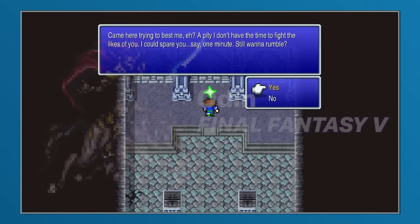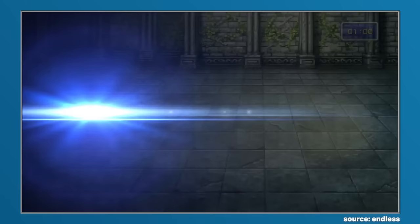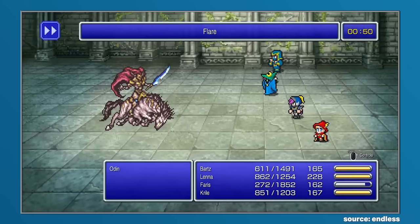Odin would next appear within Final Fantasy 5, and even though his role was reduced, there were some significant evolutions. Odin could be found within the basement of Castle Baal, which continued the theme of Odin residing within the depths of fortified structures. And it would be here that players could choose to challenge the fearsome warrior who had been slumbering for some time. As with the two previous challenges, Odin would need to be defeated with great haste in order to avoid defeat, but this time there was a specific time limit attached, and if Odin was not defeated within the time, the player would lose and suffer a game over.